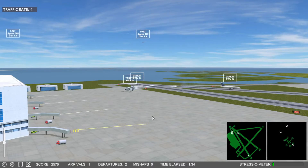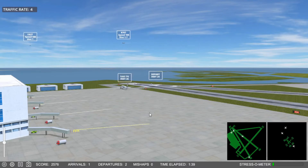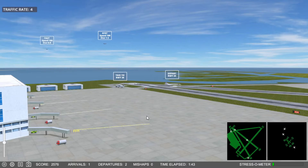Nightmare 1-7-7, cleared immediate takeoff, Runway 2-4. Might be a little tight, I maybe shouldn't have done that. Oh, the Concorde — he'll be gone. Yeah, we'll be good.